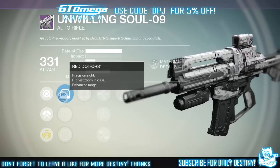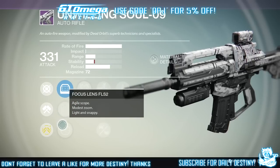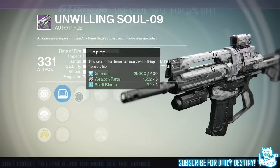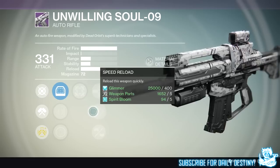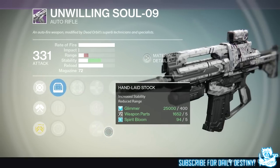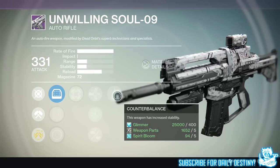We have three sights: Red Dart, Quick Draw, and Focus Lens. We then have Hip Fire — this weapon has bonus accuracy when firing from the hip. Next up we have Armor Piercing Rounds, Speed Reload, and Hand Laid Stock which gives increased stability but reduced range. We then have Counterbalance, which gives this weapon increased stability.